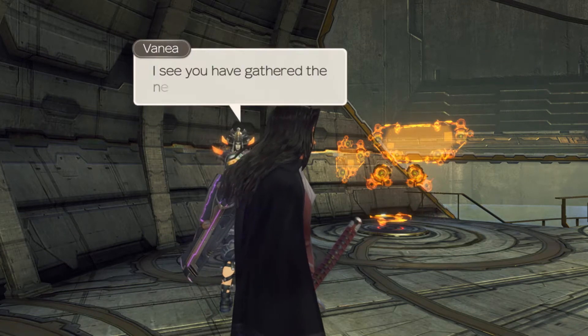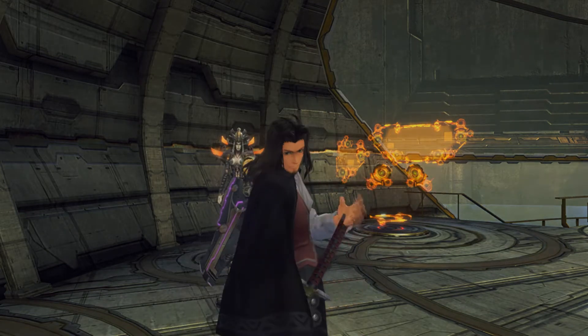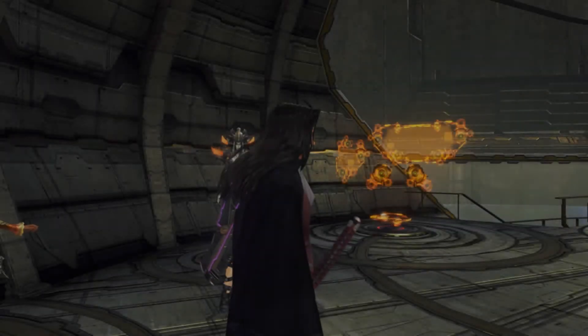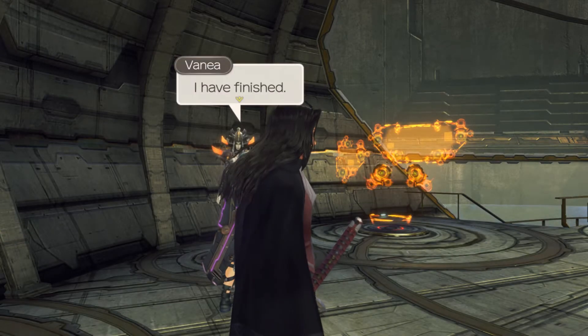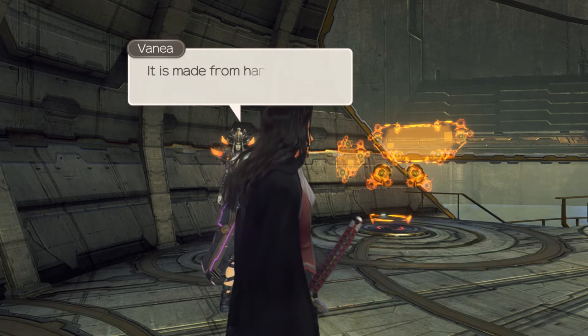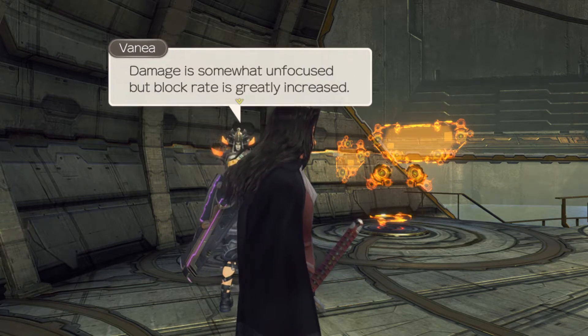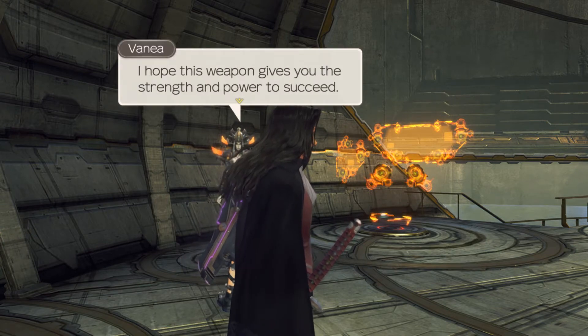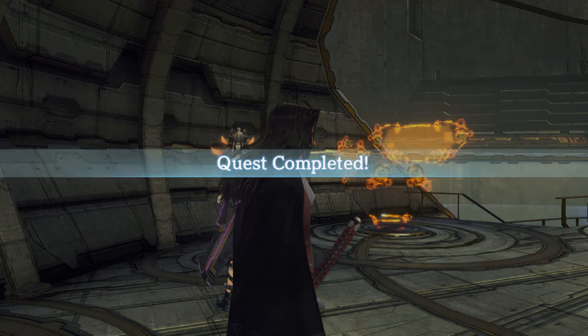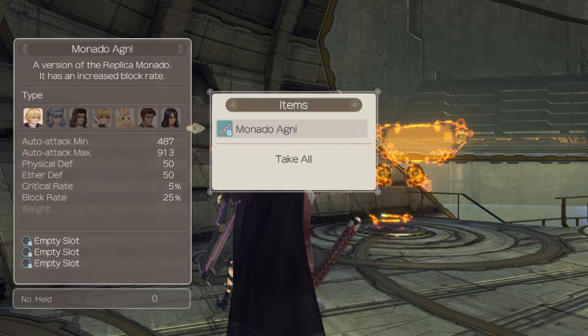Hello. I see you've gathered the necessary materials. I'll get to work immediately. I have finished. The Monado Agni provides a high block rate. It is made from harder materials for increased durability. Damage is somewhat unfocused, but block rate is greatly increased. This weapon gives you the strength and power to succeed. Not really strength and power, but more along the lines of defense.